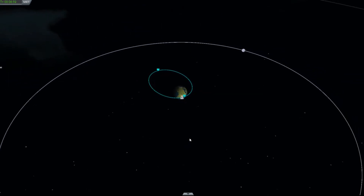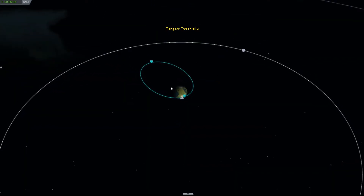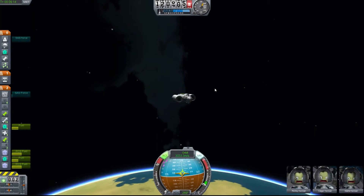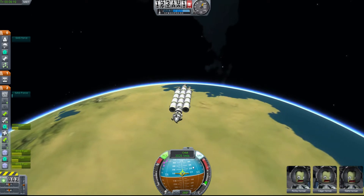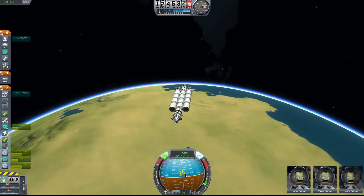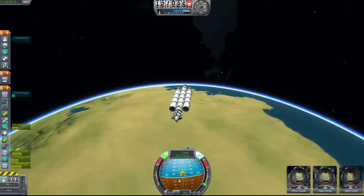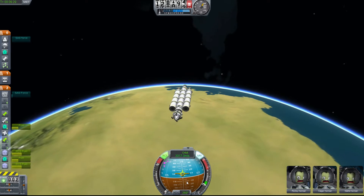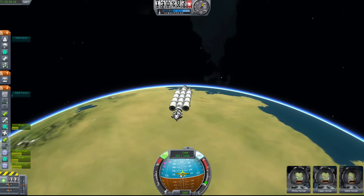Going to heading 270 requires less fuel, but it takes a little bit longer to get to the moon. If you go to heading 90, which is the opposite of 270, you can get there faster but it takes more fuel.